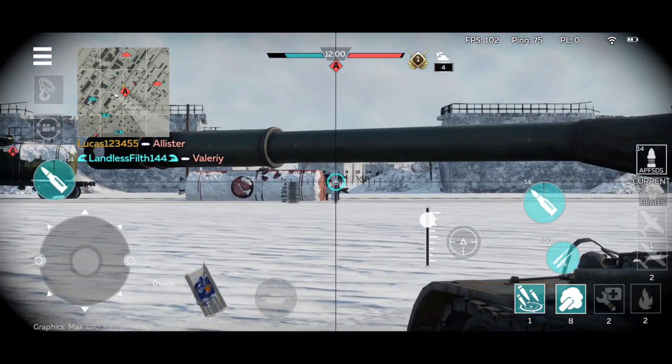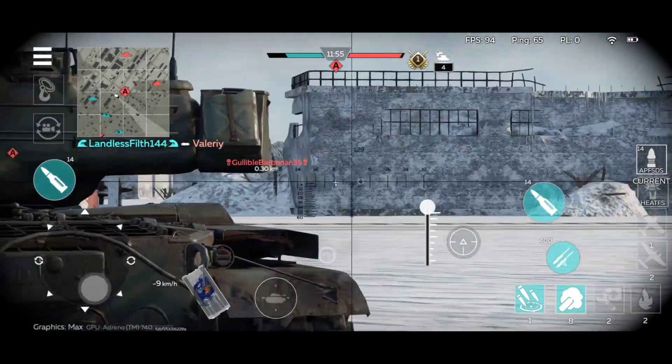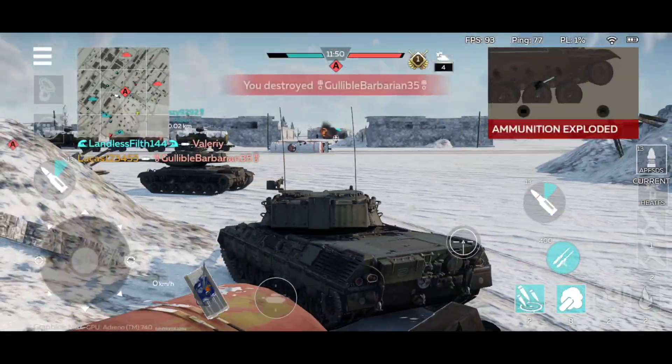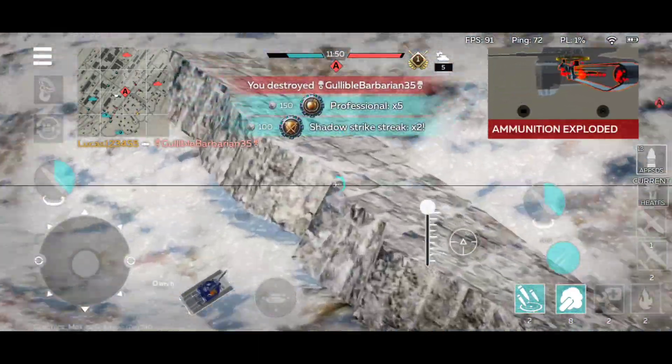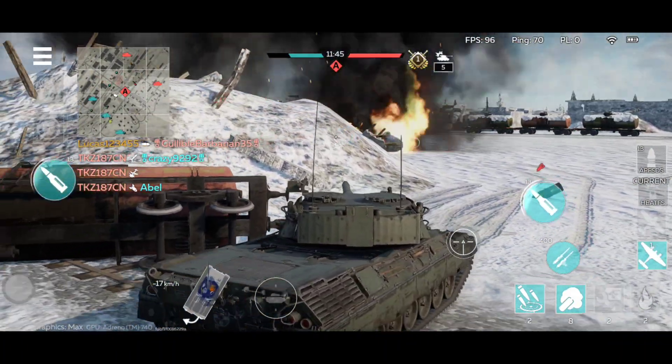Only the turret is most exposed. The only place where you can get shot from is from zone A, although I love how my own teammate cannot block me there. I could have killed that Leopard a lot sooner, but nothing.